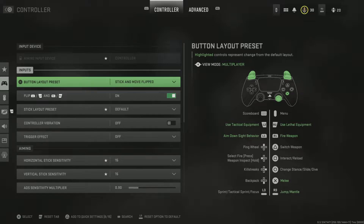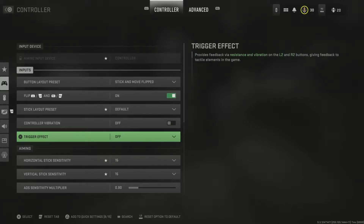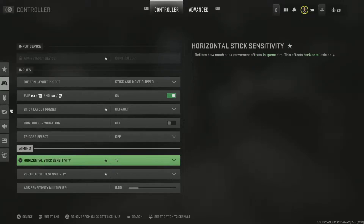Especially in this game you want to B-hop a lot. I use R1 to shoot — don't use R2. The triggers pretty much make you a little bit slower, so don't use R2 or L2. Default: off, off.